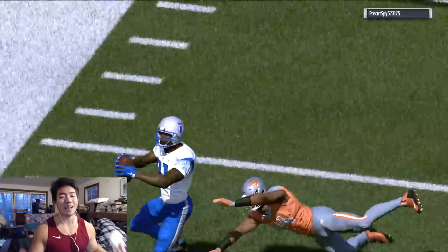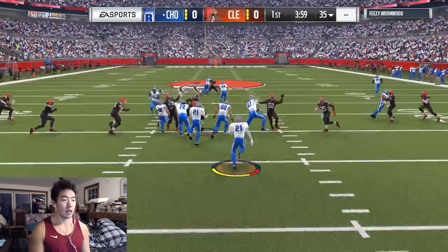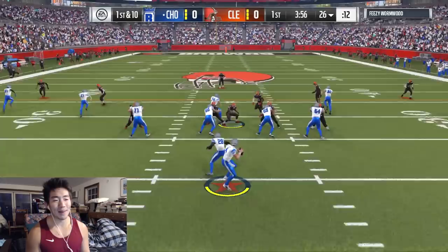We pull away with a very easy W. Not the most statistically inflated game, but we did pretty well. Now let's get to the next game — we're taking on Feezy Wormwood. He's the Browns. They're bad, but my team lost to them, so that sucks. I don't know what else to say. I just don't want to lose to the Browns back-to-back.